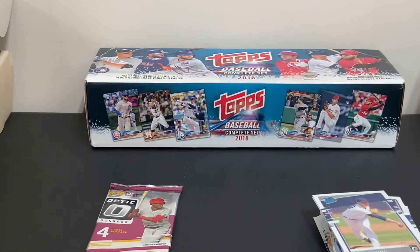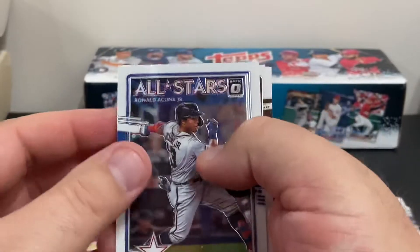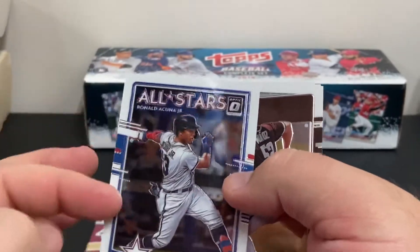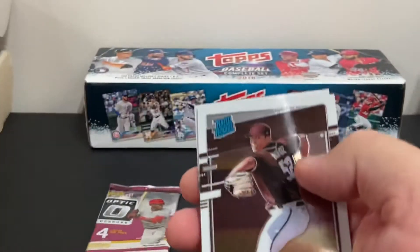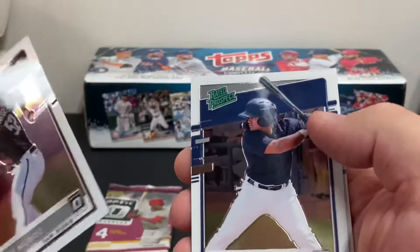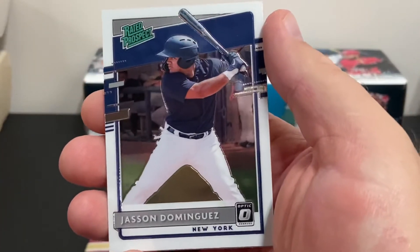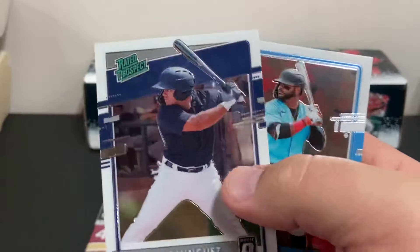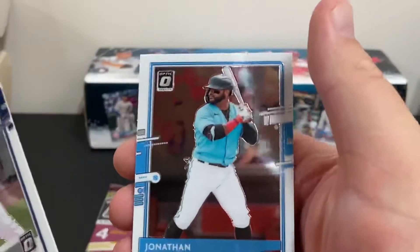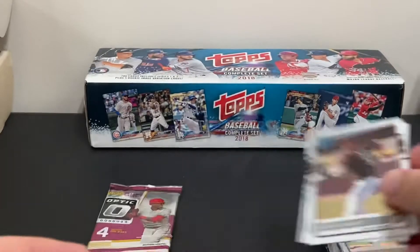We're down to our last two packs. Here we have a Ronald Acuna Jr. All Stars card — I think this is a subset card, it's got a different look to it. There's Andres Munoz, there's a Jasson Dominguez Rated Prospects — that's a chase card I believe everyone's looking for. My friend was telling me about this the other day. Jonathan Valar too. That rounds out the pack — a card I'm very happy to get.